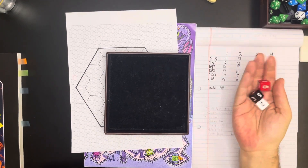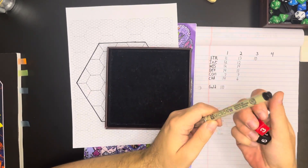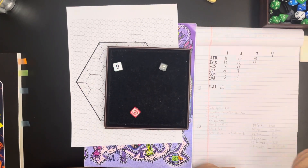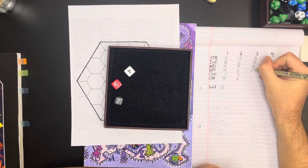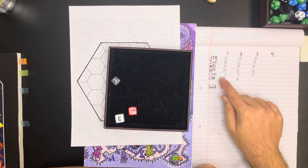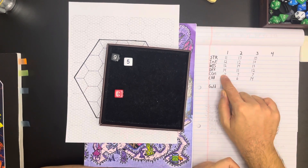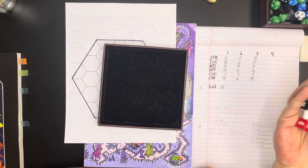Character three: 10 for the first stat — vanilla. Keeping the lid on the Micron pen so it doesn't dry out. Then a 13 Wisdom — could be a druid. 12 for another stat. Another seven Constitution — three sevens in Con so far across all characters, yikes. Then 11, 12, 13 — and a 14 Charisma. So we've got 14 Charisma and seven Con, same pattern as before. That's funny.